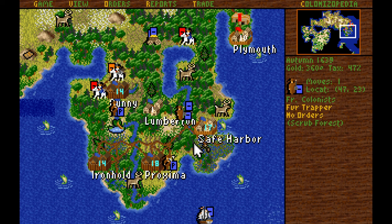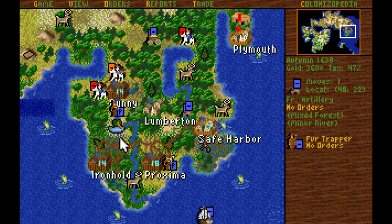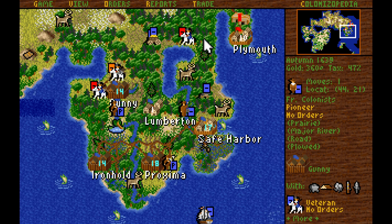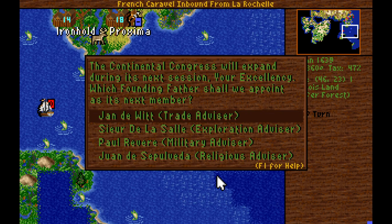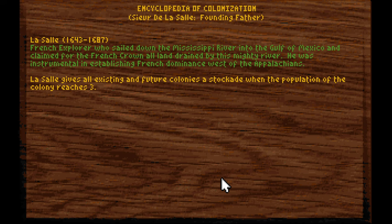This fur trapper we're going to move northeast towards the tile just east of this deer, as well as the damaged artillery that should be okay to move up there — I don't think there are going to be any natives in the area. For our next founding father, let's think about what we'd like to pick. Jean de Witt allows foreign trade of colonies.